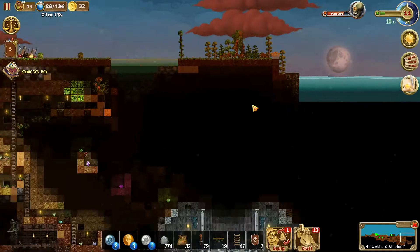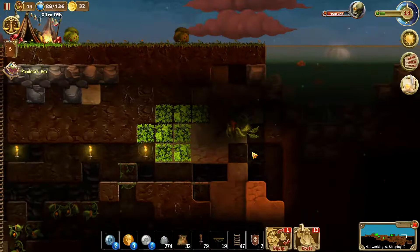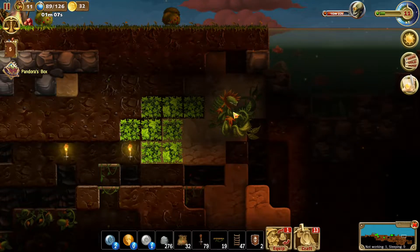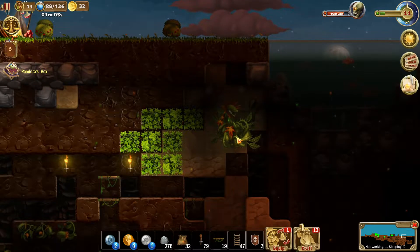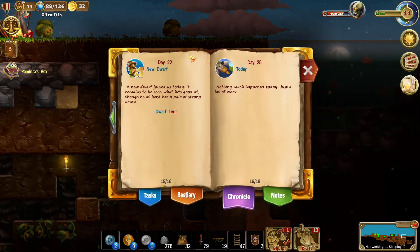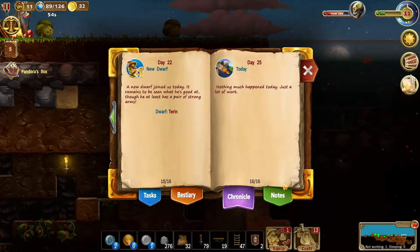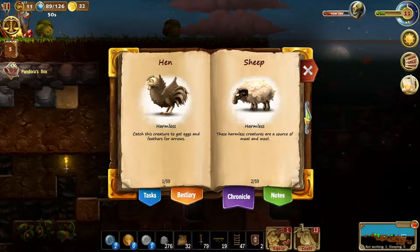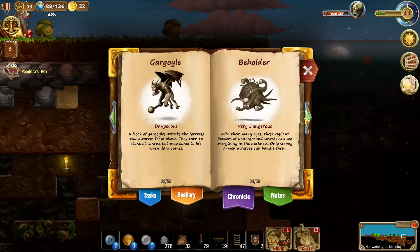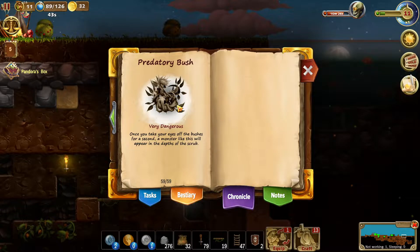I'm not sure if the huge plant was in the game before — I don't remember finding it. Anyway, it's a huge plant that spits fireballs and is in the very dangerous category. Also I think we have the chronicle now — I don't remember this being in the game either. We also have the beast cherry and the predatory bush.